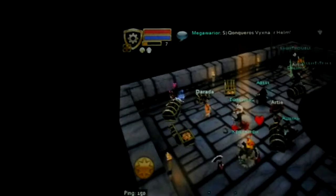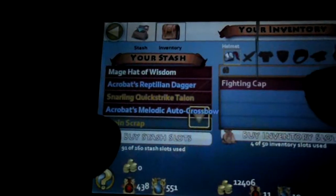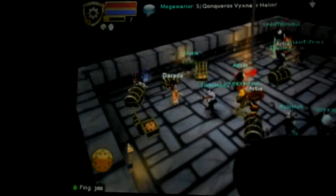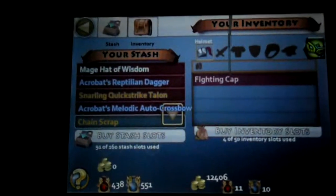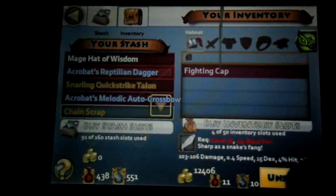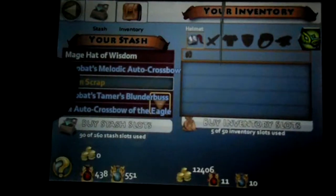If you want to stash your items when you're getting a little low on inventory space, click on Dorada. Hit own, access my stash. You have to be at least level 4 to use the consignment shop and at least level 4 to use your stash. You can stash items, unstash them, stash them back — you can stash money and stash potions.